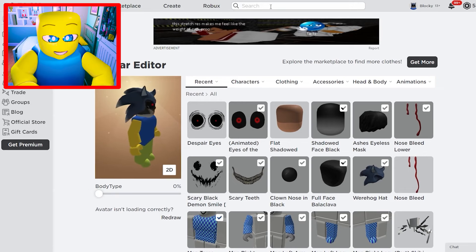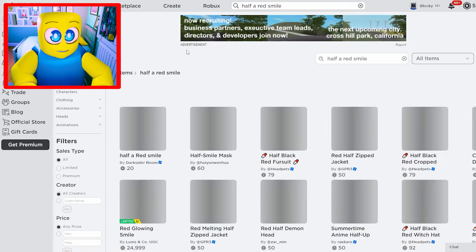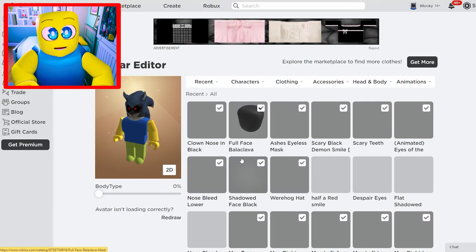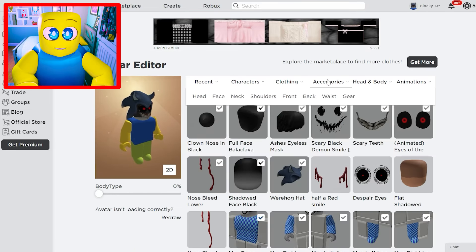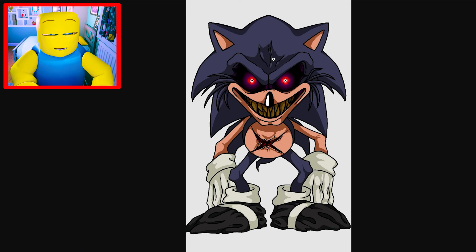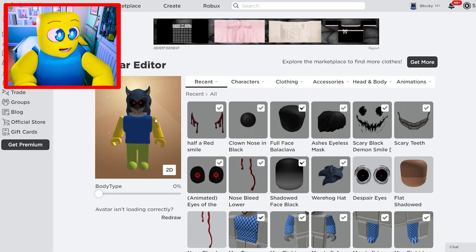Finally, for some extra oof juice, we're going to half a red smile in the marketplace. That red smile is not just from tomato sauce — it's really spooky. We buy it and put it on, and that should be the last thing we need to add to the face of Sonic.exe. And remember, this is just the face — we're not even to the body yet. Check out what the face and head finally look like.